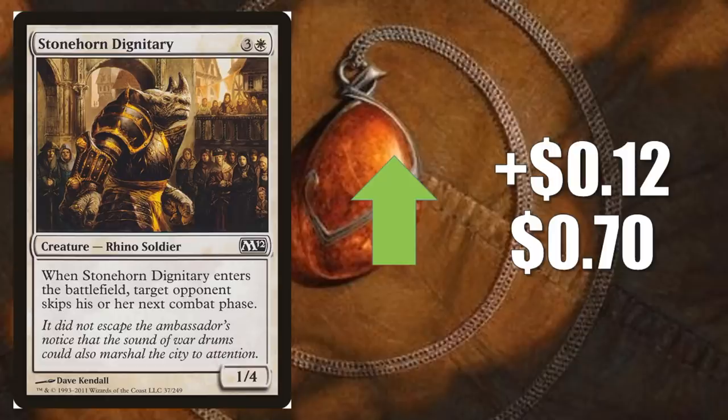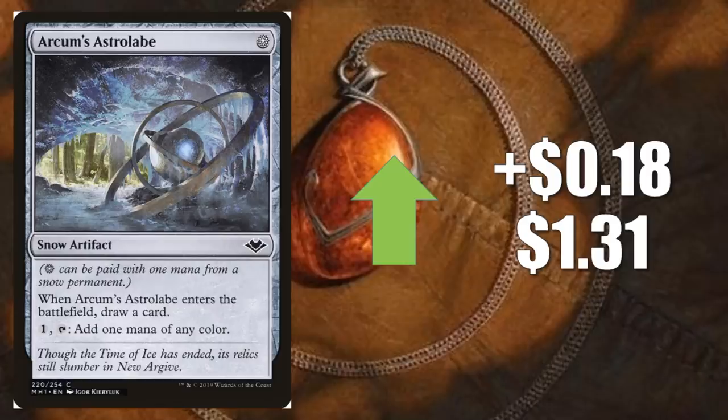On to the Pauper Spotlight. Stonehorn Dignitary goes up $0.12 to $0.70. Second week in a row this has been on the list. You're going to find this in Pauper Tron builds and more in the format. Arcum's Astrolabe goes up $0.18 to $1.31. This sees Modern play in Urza Thopter Sword, which is probably a big reason it's moving up this week. But in Pauper, this card is everywhere right now — Skred, Tron, Snow, Hexproof, and many, many other decks. I'm pretty confident that this card is most likely going to be banned in the Pauper format. It's just too abundant right now, and it's really starting to shift the entire landscape towards Snow.